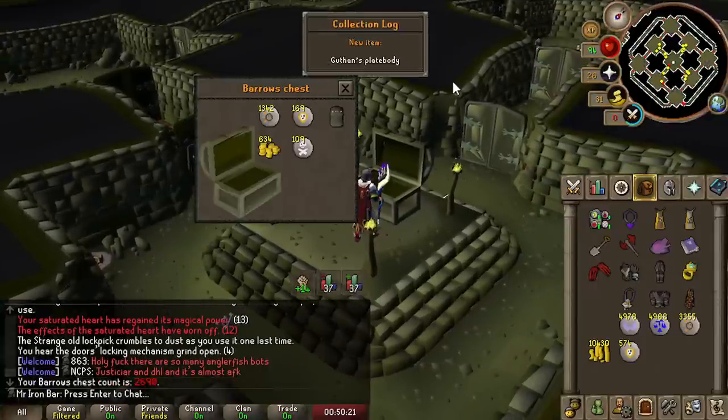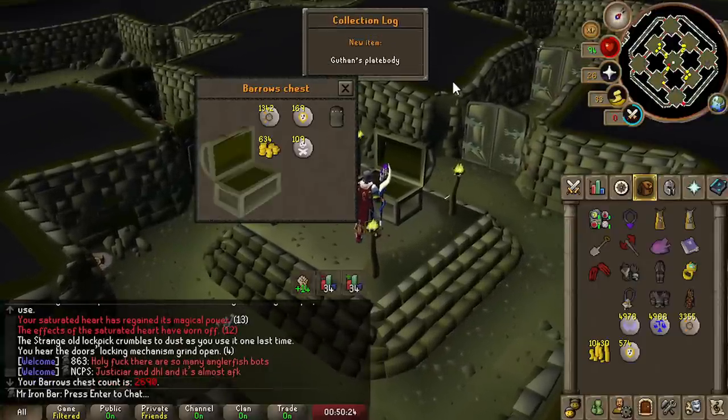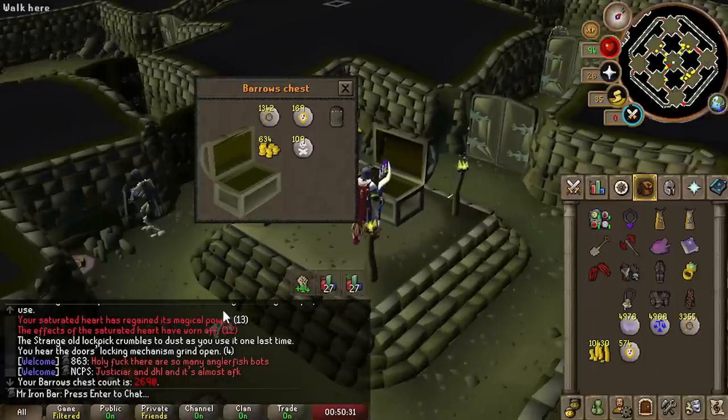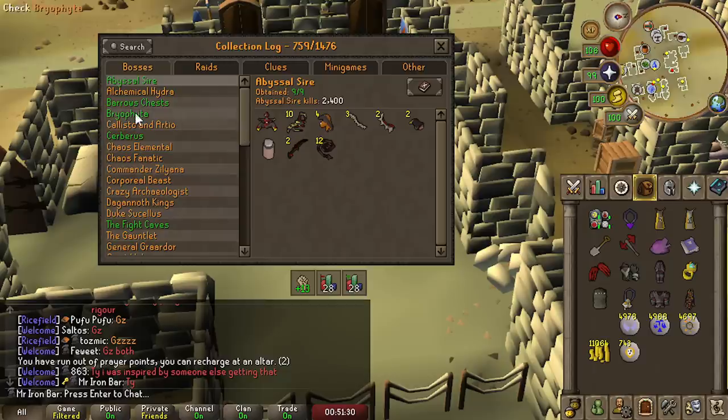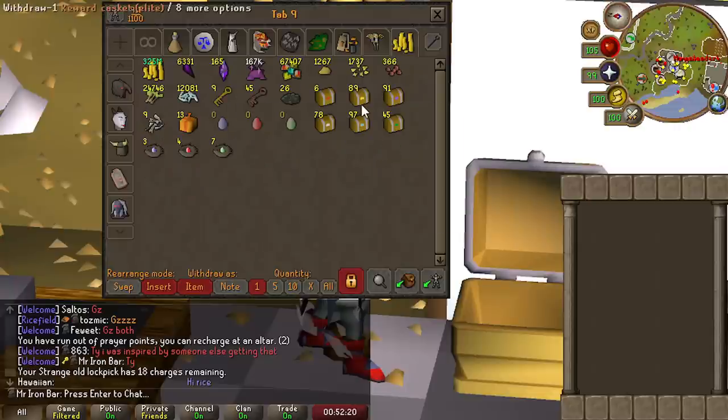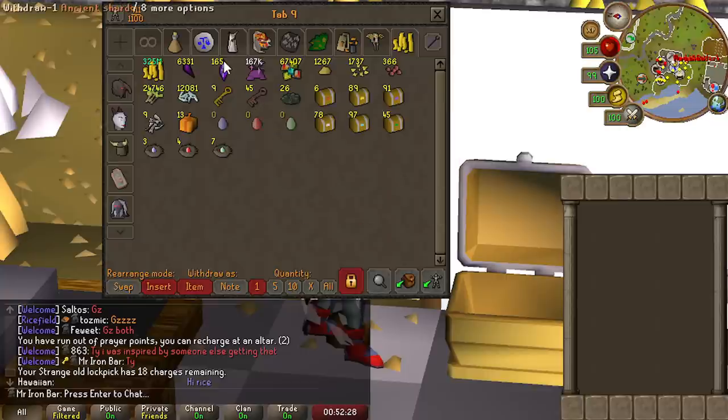On the final lockpick — no way, what?! How is that even possible? The final lockpick! Look at this Barrows chest — fully completed! That's crazy, man. And how many elite clues did I end up stacking? 89. I got a bunch from Barrows and a bunch recently from Desert Treasure 2. We're still not done with the elite clues, but I'm sure I'll get the remaining 11 just from grinding DT2 and other content. We're pretty much on our way.